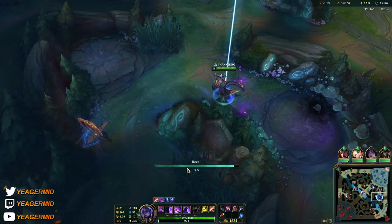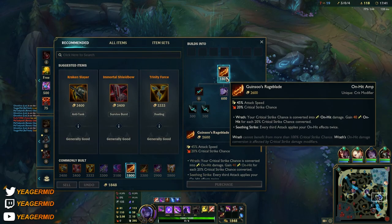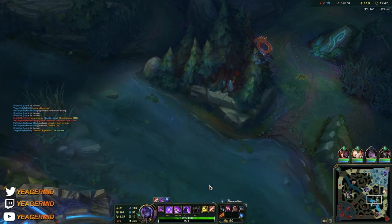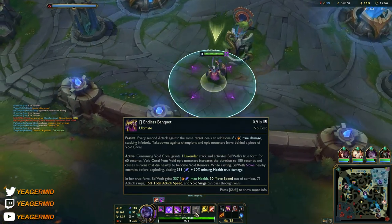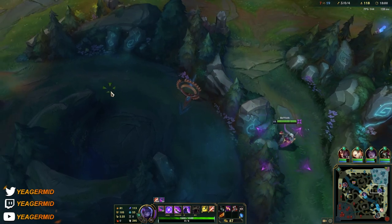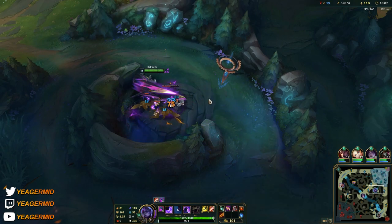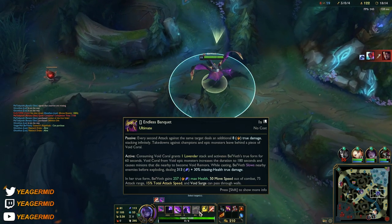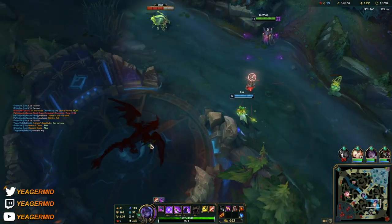I'm going to take the Drake right now and then reset to get the Guinsoo's — that is a big spike and an important spike. Now that we have it, we got the attack speed we need and the on-hit on top of that. Now I'm going to go into Riftmaker for even more true damage. The auto attacks already deal true damage on every second auto attack with the ultimate passive. Also, your ultimate — every single time you pick it up, that AoE damage scales off of AP, and it is true damage every single time that explosion comes off when you pick up an ultimate stack, and that damage is increased even further based on missing health.